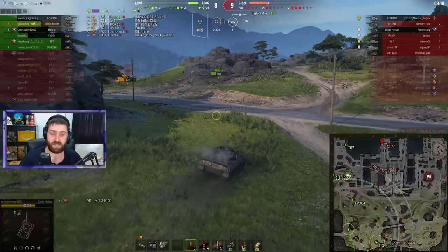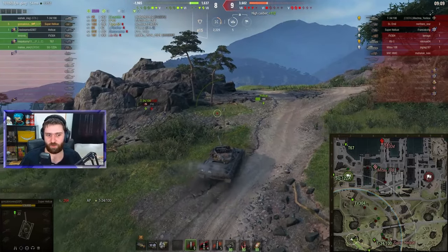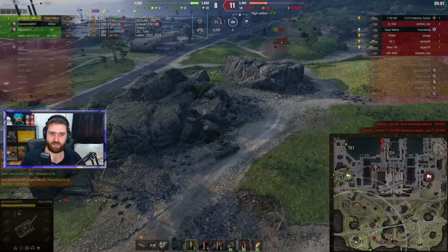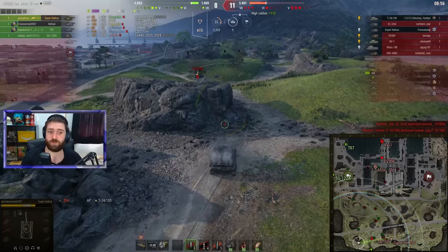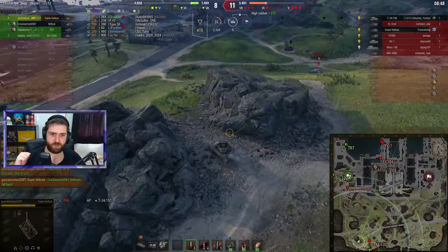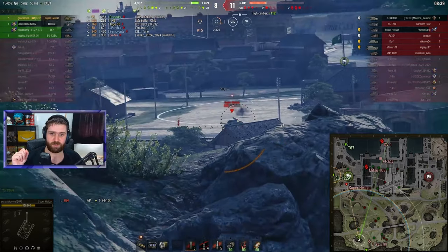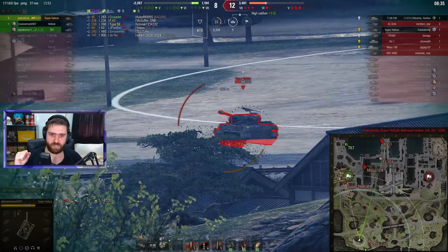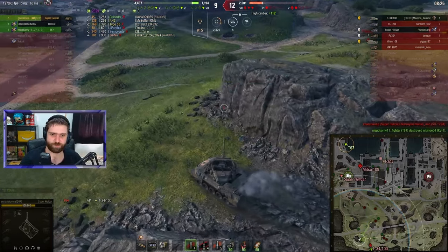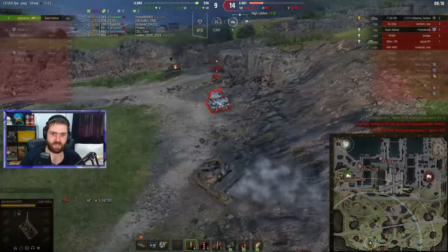The score is nine to eight but the HP difference is pretty big - 2000 HP. The KV-1 could be a one-shot, the Mist 108 could be a one-shot - you just can't tell whenever they're outside of the render range. Inside the white circle you cannot tell how much HP they have until you actually spot them inside your render range, or they are spotted by someone else inside your render range. Going forward to save the Hellcat, but unfortunately Gonzalo can't save the Hellcat on their team.